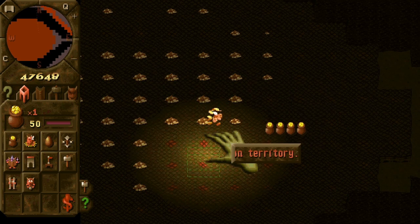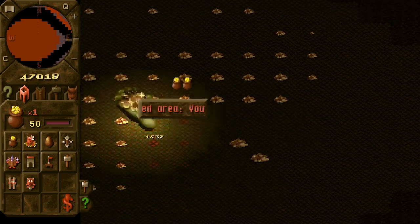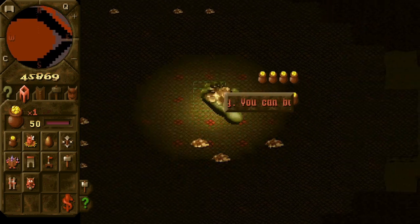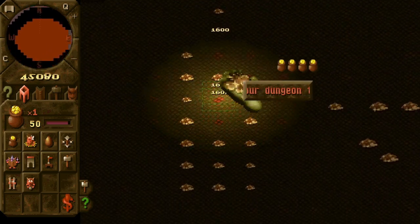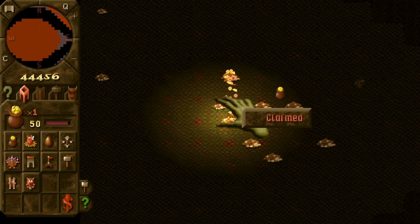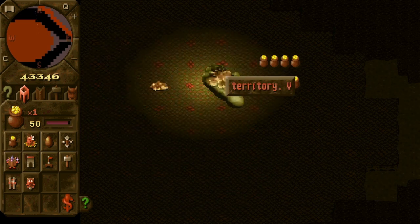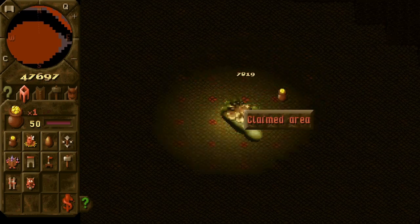We will merge the piles as we did previously, and hope that the blue guy doesn't find us yet. The imps are actually going to get this gold to the treasure room. We can pick everything — or almost everything — up, and we're done!